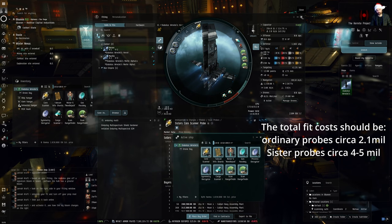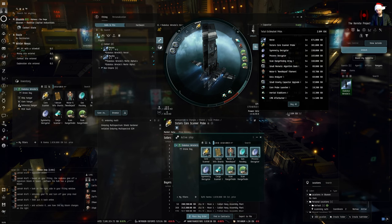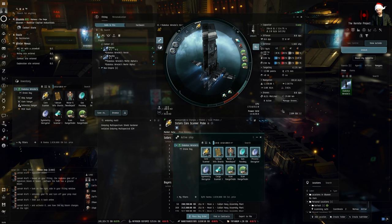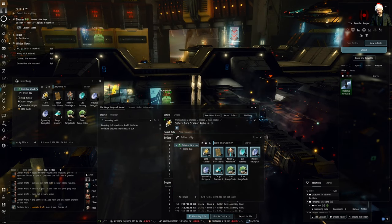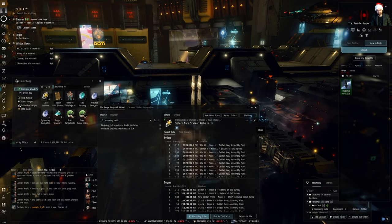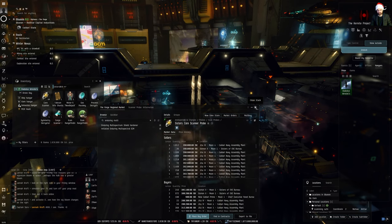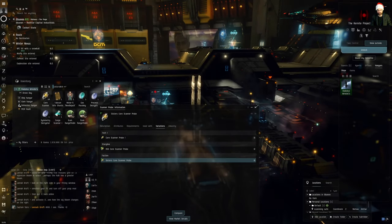As an Omega you can probably get away with just the core scanner probes because you can get your skills a lot higher and could get away with a cheaper fit. But in all honesty, if you can afford it, it's always best to have the Sister Scanner Probes. So that's the fit.